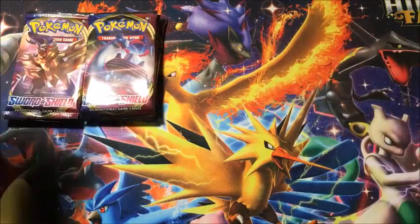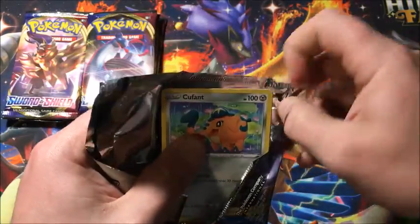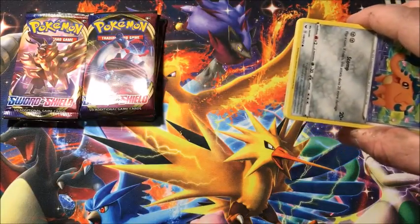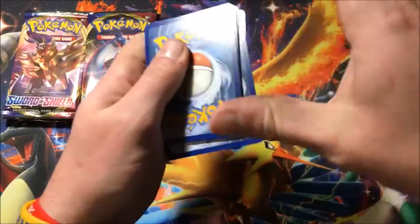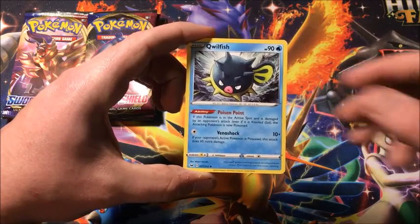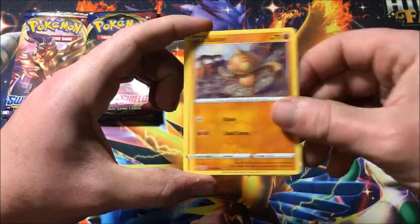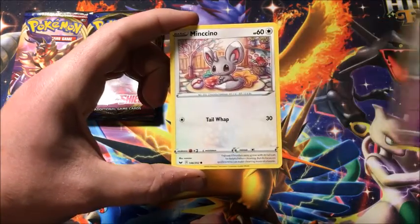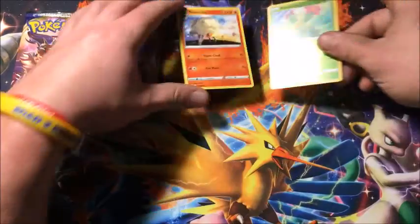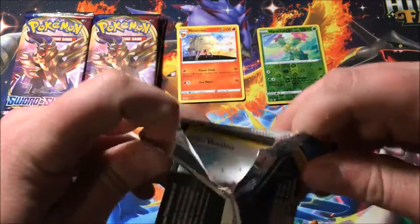Now that we've seen the insides of the Elite Trainer Box, let's get to the packs. We pulled a full art on the first pack of the last box — first pack magic. Let's see what this ETB has to offer. We got Qwilfish, Energy Switch, Dottler, Copperajah, Poké Ball, Toy, Salandit, Galarian Ponyta, Minccino, a reverse holo Maractus, and the rare is a non-holographic Ninetales.